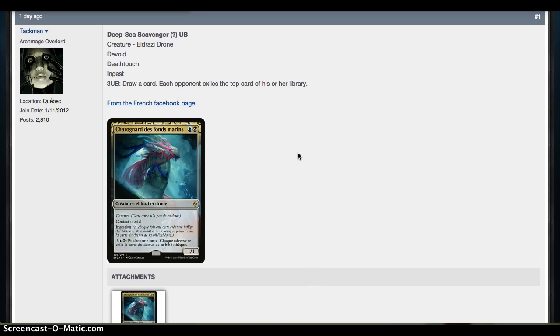Deep Sea Scavenger — 2 mana for a 1/1, Devoid, Deathtouch, Ingest, and a 5-mana activated ability costing 3 blue-black: draw a card and each opponent exiles their top card. I like and dislike this card. I like it because it's a really cheap Eldrazi with Deathtouch, which tends to be very good in limited environments, and having a mana sink that draws cards is usually good. What I dislike is that the mana sink ability seems rather weak — for 5 mana, drawing 1 card and exiling just 1 card seems like a lot to ask, especially for a rare. Also, the black and blue requirement as a 2-drop is potentially annoying because it's very color-demanding. Unless you're playing a black-blue deck, it's going to be difficult to run 3, 4, 5 colors and have this as your 2-drop. But we'll have to see what archetypes the Eldrazi fall into — blue-black seems to be their niche.